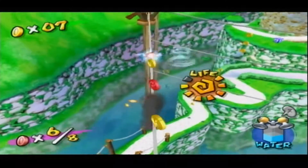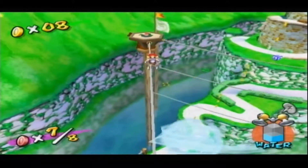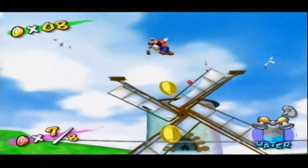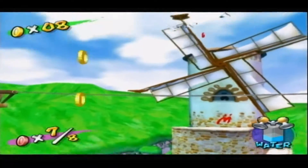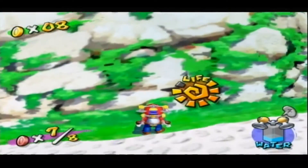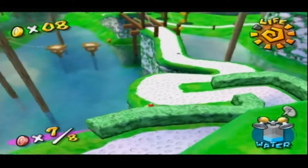Over here we have another red coin. I'm so hungry, I'm sorry. I'm going to be talking about how hungry I am. Get this red coin. Don't hit me. Right here. Now where is the last red coin? Oh it's over there. Alright, let's get it. No! Ow. I failed. Well there you go. That's what happens.